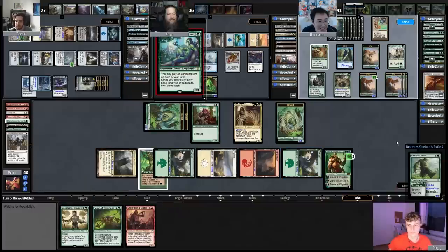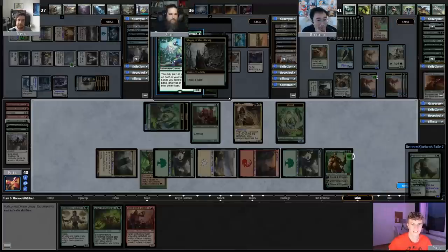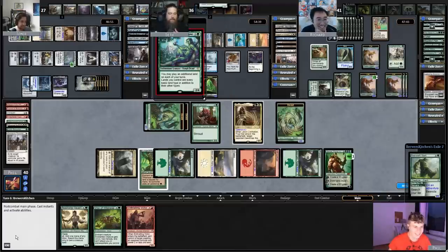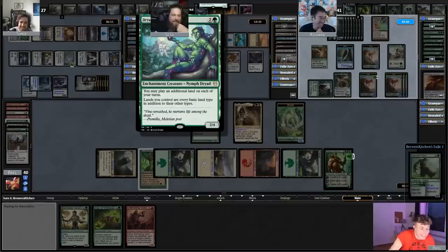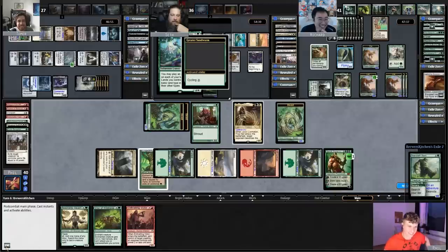I think the bar is so low that if we ever get a game where Modo doesn't bug a single time, that's like, oh wow, good job working properly, Modo. Oh, you only made six extra zombies for no reason. That's still pretty good for you. I don't want to attack with them. Unless it wasn't a bug — but it definitely was. Is this nipple tribal? It almost seems like nipple tribal. Everyone's shirtless.